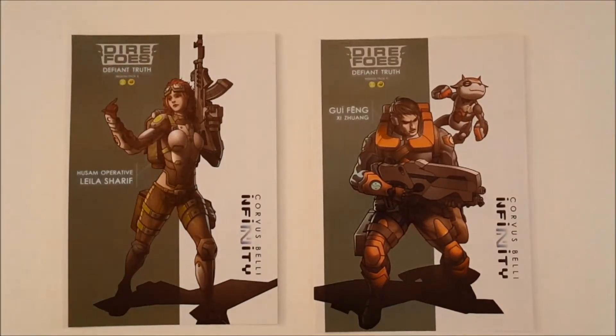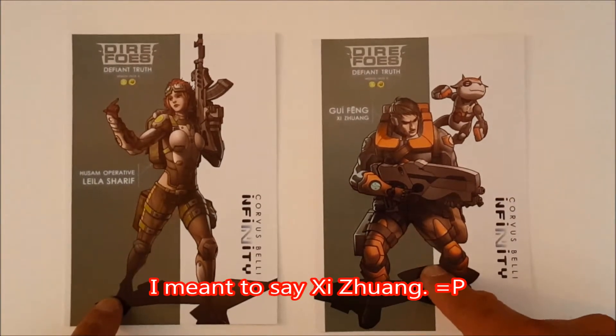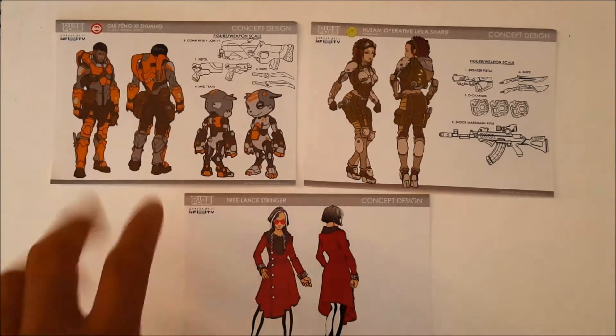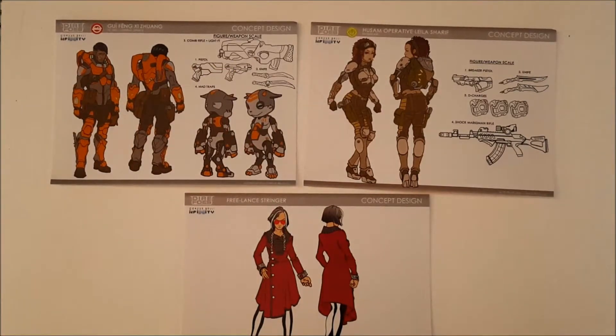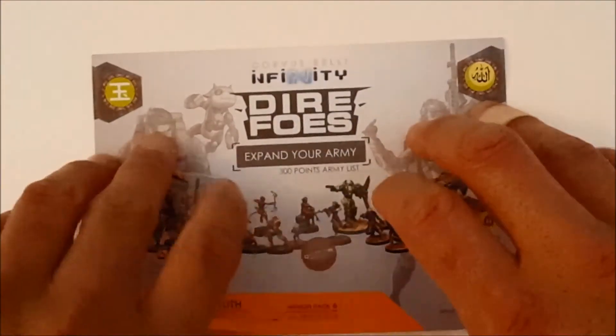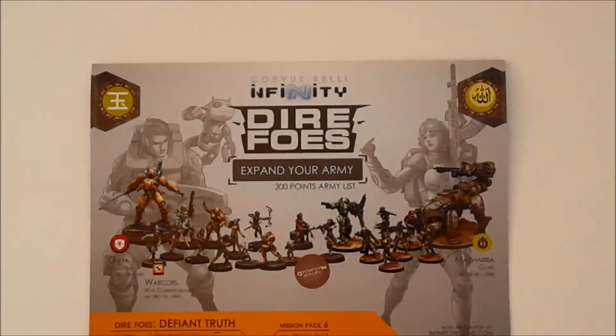This mission pack also includes 2 artwork postcards of our main characters, Leila and Gi Feng, as well as 3 concept art cards of the main characters and the Stringer. Lastly, you get an insert that has an army list for Haki Slum and Yuqing that expands it to 300 points. This is the same recommendation that they provided in the Operation Red Veil manual, so you'll find all of those units in here as well.